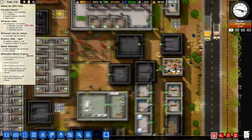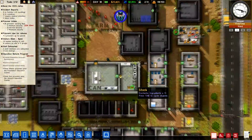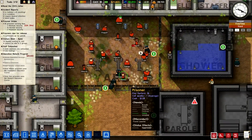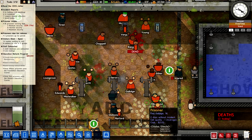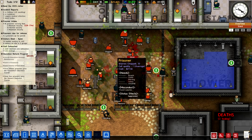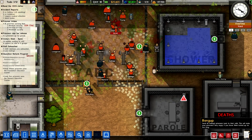There's just stuff happening everywhere. Another guy is down — he's dead. Is that three deaths? I have to be careful because more than a certain number of deaths in a day and you can basically lose your prison.